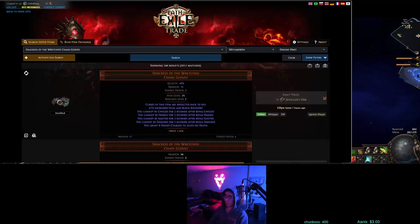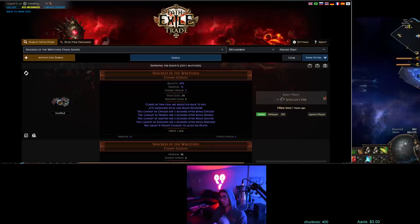Hey guys, new video here. Self Curse in 3.9 functions pretty much the same way it always has, but I'm going to get a lot of questions on this when I'm playing it. Previously I always got a lot of questions like, why are all the buffs above you all blue? Why are they lasting so long? Why does it look like your flasks are lasting like 20, 30 seconds? How do you do that? And this is called Self Curse.